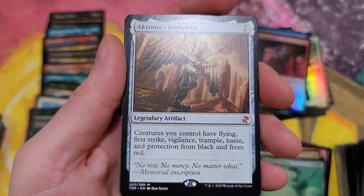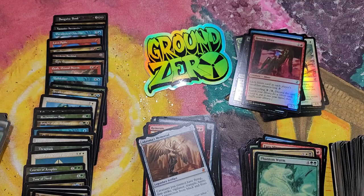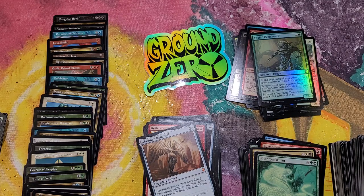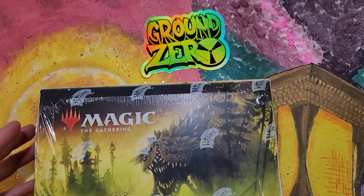Akroma's Memorial - bada bing! For our last pack: Stifle, Weed showing face, and Phelddagrif Germinator. Nice way to go out. Last pack - Moss is back with that Akroma's Memorial. All right, let's clean up and do another box!